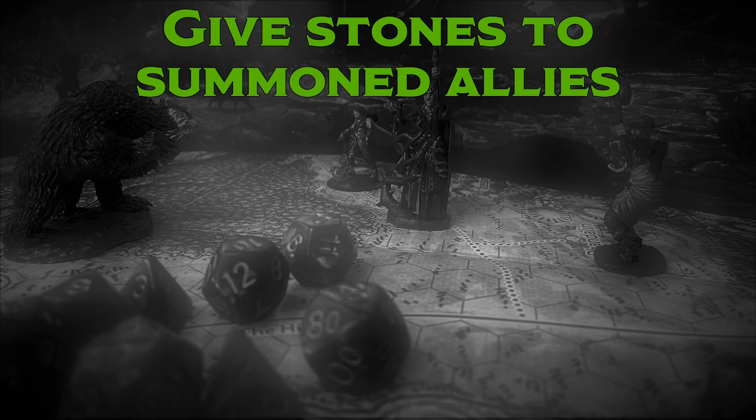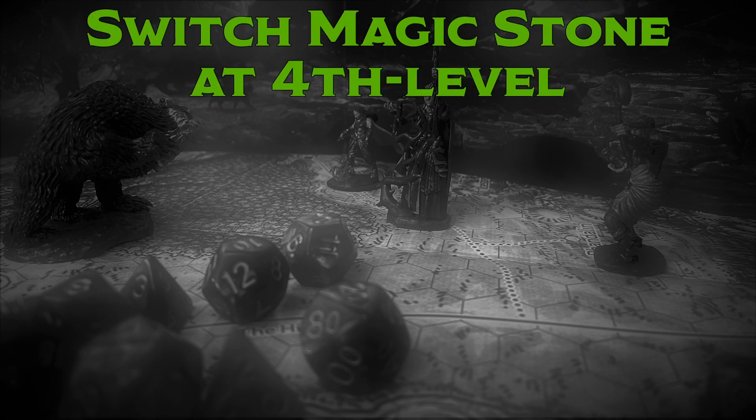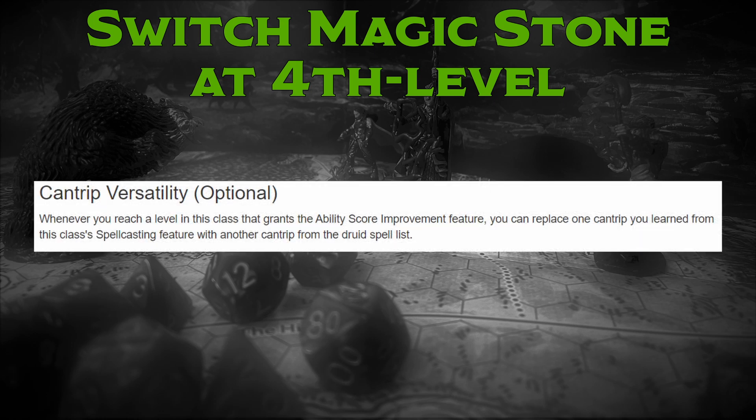Last but not least, for classes and subclasses without Extra Attack, you can always switch Magic Stone out at 5th level. If you don't plan on getting Extra Attack in some way, or you just don't like how Magic Stone feels past level 5, you can always swap it out. Artificers, Druids, and Warlocks all have class features that allow for swapping cantrips at certain levels.